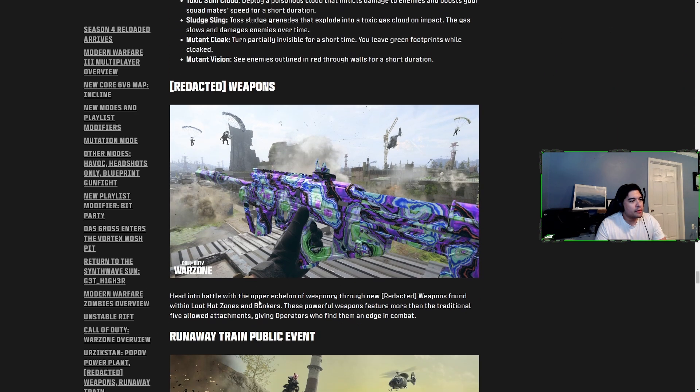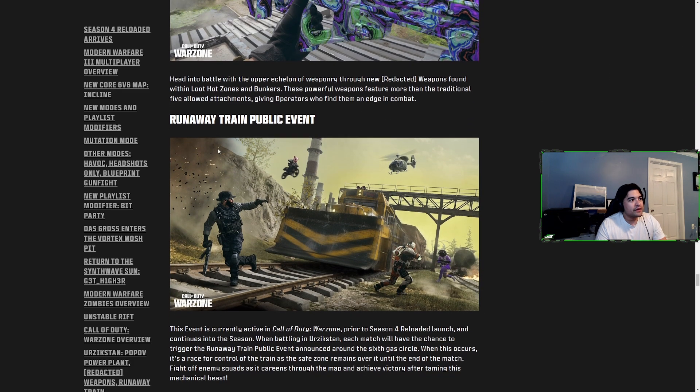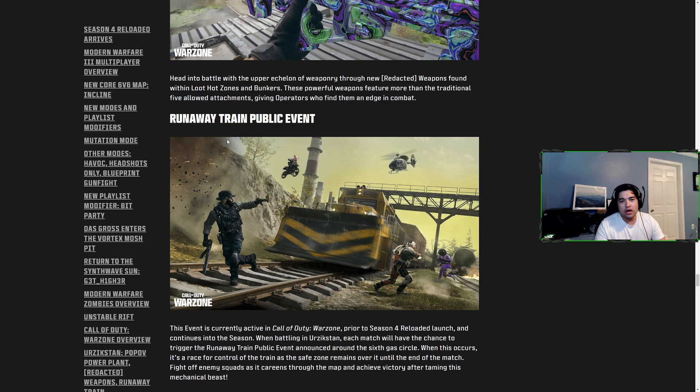Redacted Weapons are also coming — found in loot hot zones and bunkers, these powerful weapons feature more than the traditional five attachments, giving operators who find them an edge. We're also finally getting the Runaway Train public event, which works like the Santa Sleigh mode from Christmas on Urzikstan: the end zone attaches to the train, so wherever the train goes the zone goes. You can stop the train to stop the zone, or just fight for the train.